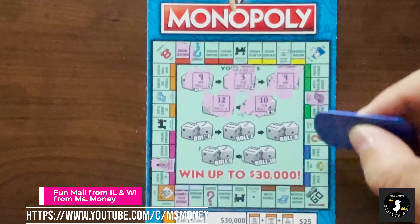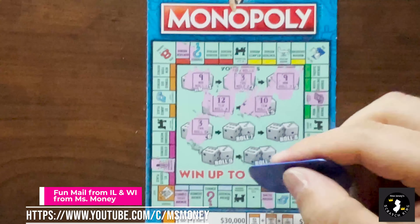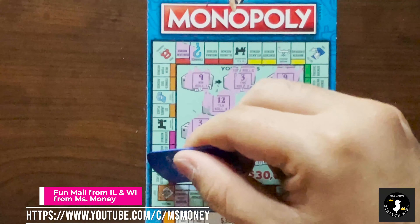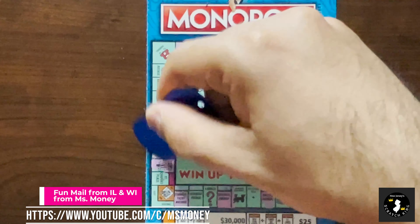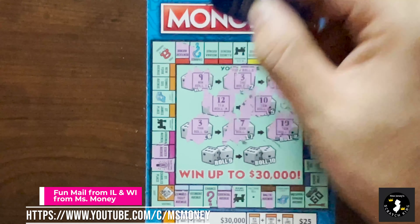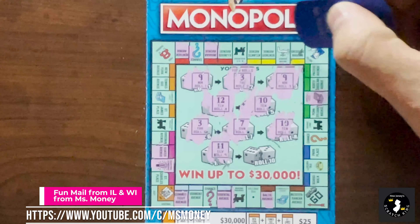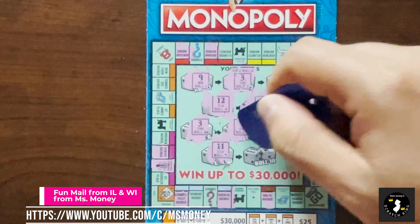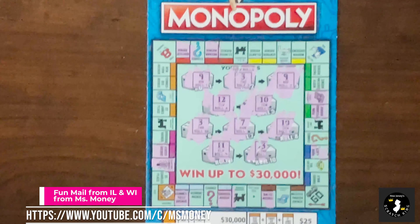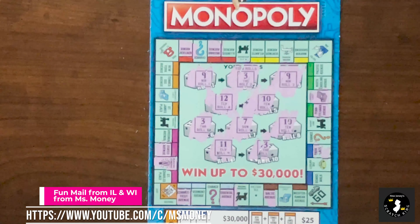Roll 5 is a 10. 1 through 10. Roll 6 is a 3. 1, 2, 3. Roll 7 is a 7. 1 through 7. Roll 8 is a 10. 1 through 10. Roll 9 is an 11. 1 through 11. And the last one is a 3. 1, 2, 3. We got Park Place. We don't have anything on this one - only got one utility, don't have three of anything, didn't land on any railroads, and didn't land on free parking.